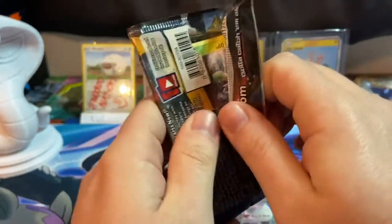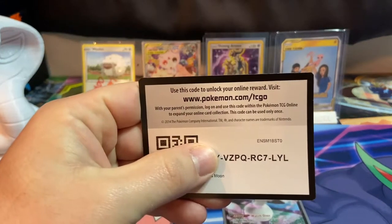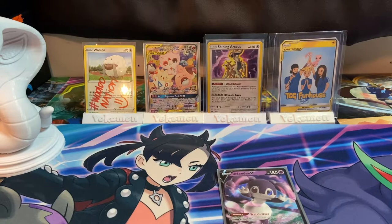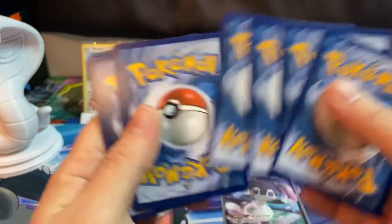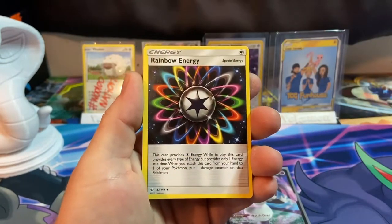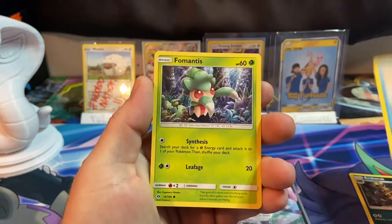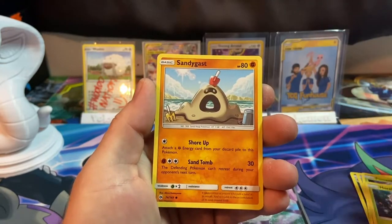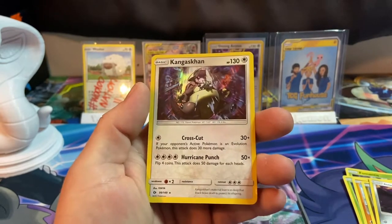This is Sun and Moon Base Set — give me some Sun and Moon Base Set, I will take it and I will say thank you, may I have another. Here's your code with QBY at the beginning. We're saving the best for last — that Steam Siege. Dark Energy, Rainbow Energy, Croconaw, Pyukumuku, Scyther, Morpeko, Sunkern, Dratini, Alolan Diglett reverse, Incineroar, and a Kangaskhan for the rare.